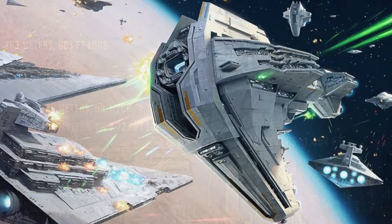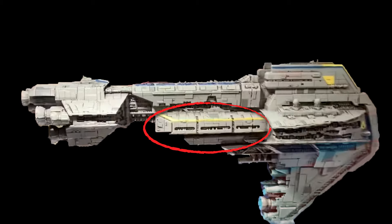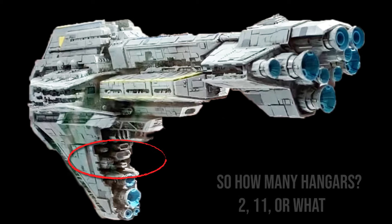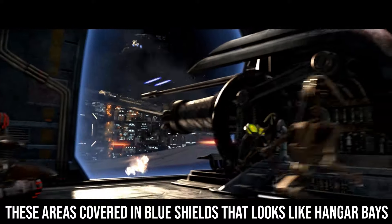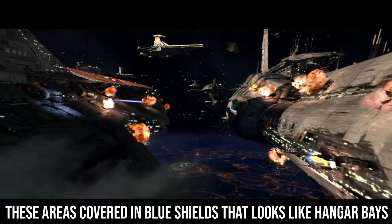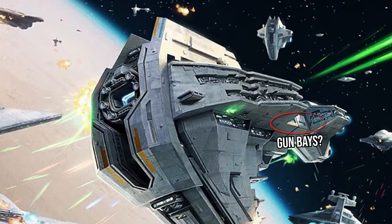There are some discrepancies on the exact number of hangar bays — it's stated that it only has two, but the model shows what appear to be three hangar shapes on each side, mirrored, plus what looks like another hangar bay below the main section and some shallower hangar bays beneath that. My guess is to think of the Venator: its side-mounted cannons were protected by the same kind of blue energy shield that usually denotes a hangar bay. Perhaps these areas on the side of the Starhawk are just massive gun bays rather than actual hangars.